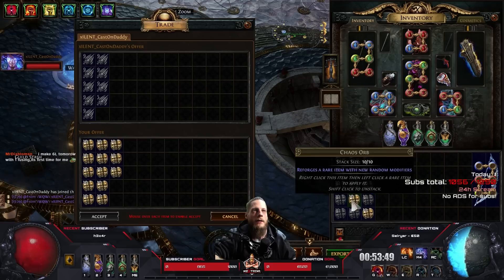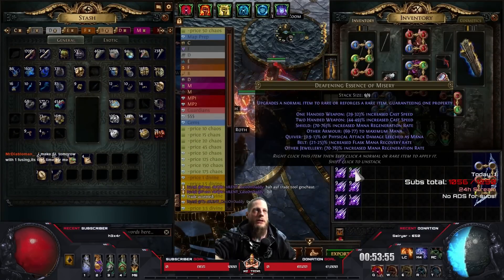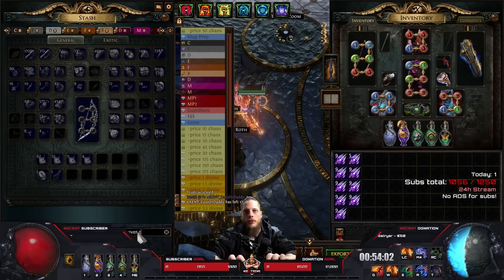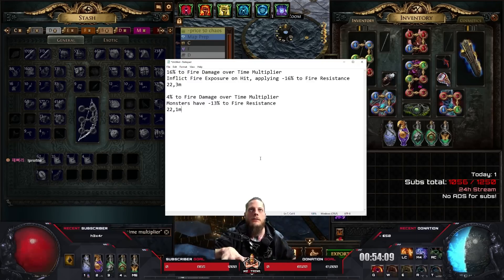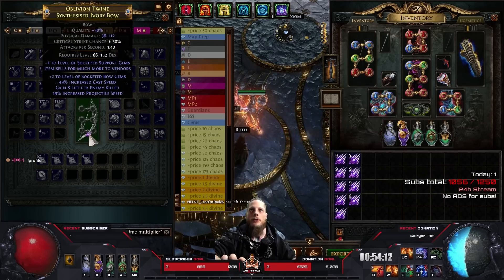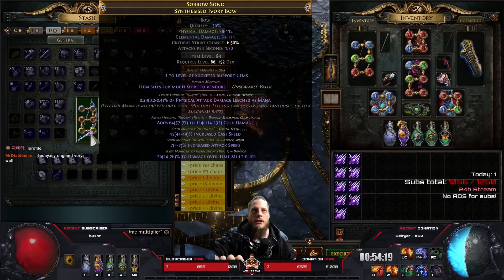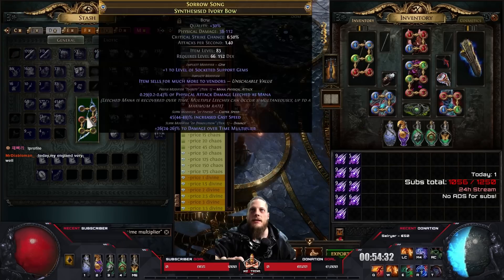We need more essences. What we need is damage over time multiplier. We're gonna do this slowly just to see if it actually works. There is a T1 DoT multi — now I need to annul off attack speed. Nice! Bro, this bow is cheap — clean the prefix.